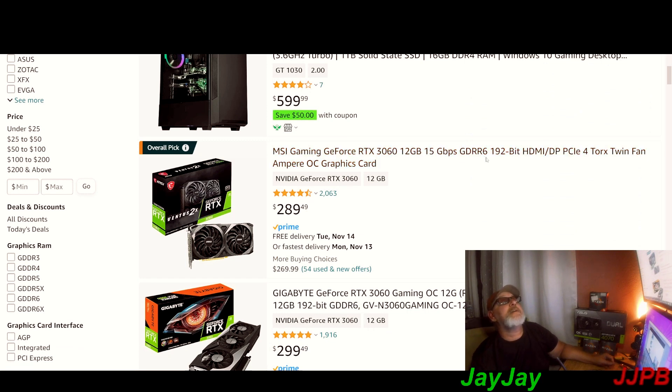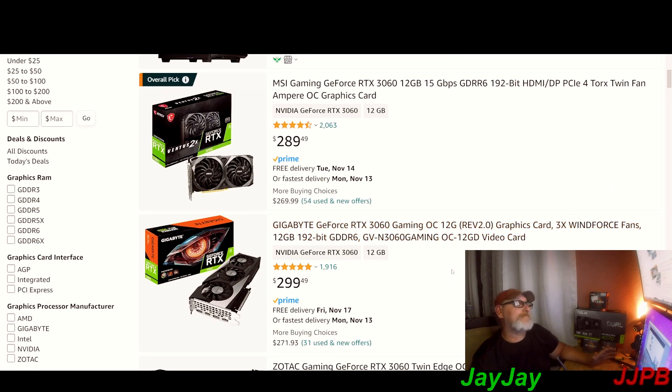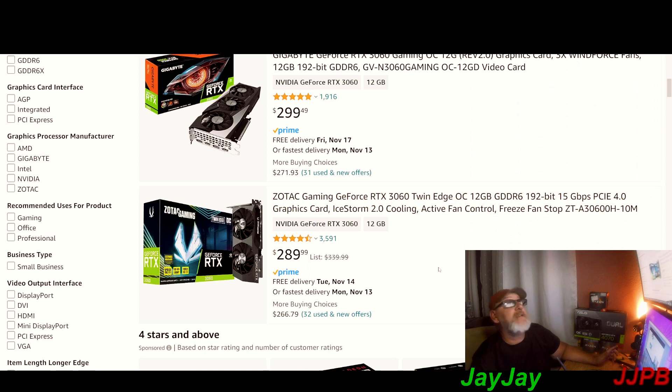There's a 3060 12 gigabyte GDDR6 right here. I've got a viewer talking about a 4060 — keep in mind if you want a card around 300 bucks, this 4060 is 289. It's not as powerful though: the 3060 has 12 gigabytes versus the 4060 Ti at 8 gigabytes, so there's a 4-gigabyte difference. With the 3060 12GB you'd have a little bit of an edge.